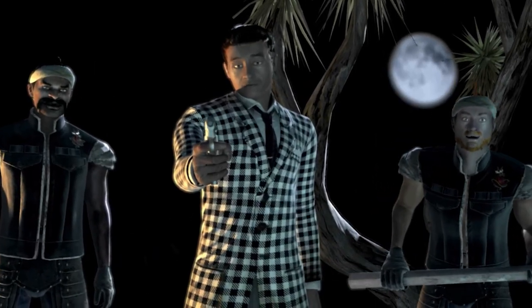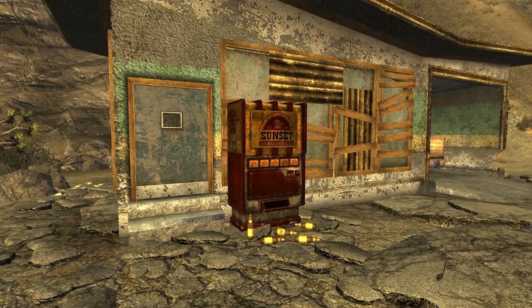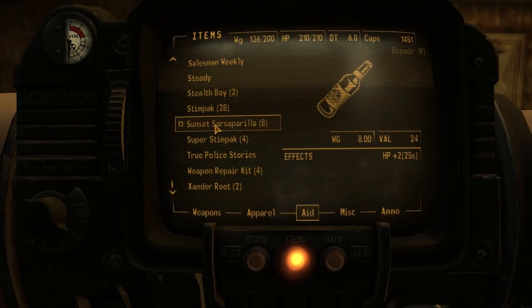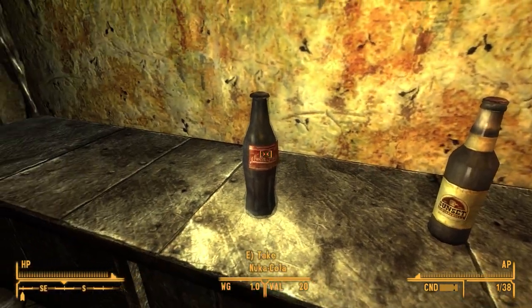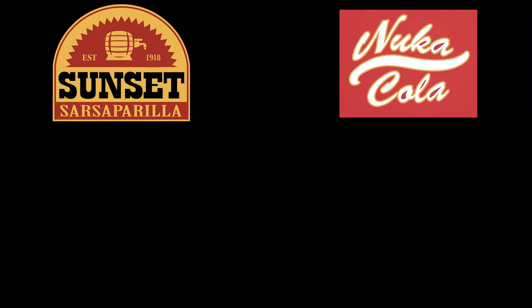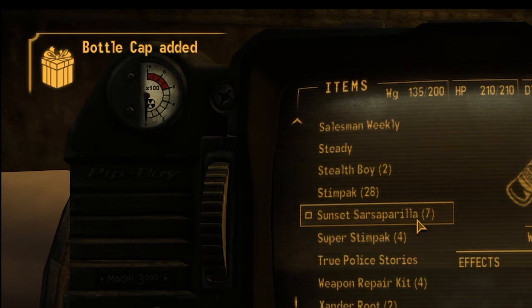Enter Fallout New Vegas: The Legend of the Star. In Fallout New Vegas, there's this in-game drink called Sunset Sarsaparilla. It basically acts as an overtime healing item, much like all the food items in the game. But it's also very obviously similar to Fallout's main iconic drink, Nuka Cola, in the sense that it restores health over time, it looks cool, it adds world building to the game, and it gives a bottle cap after consuming it.